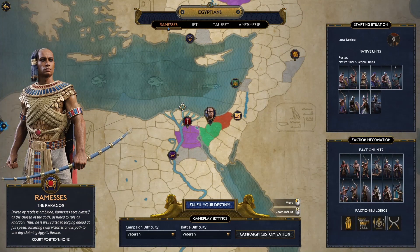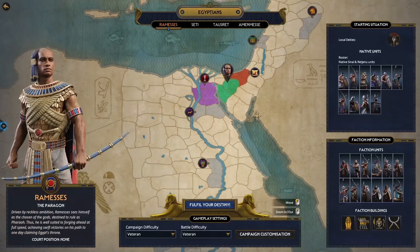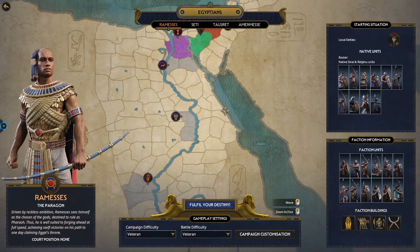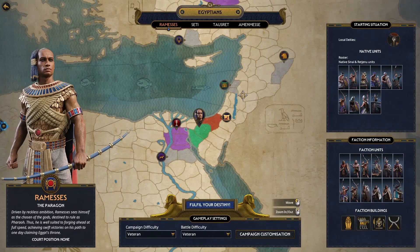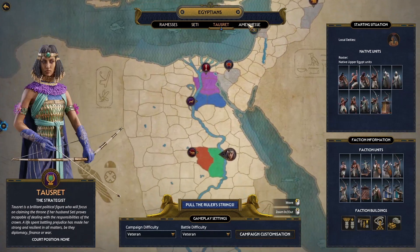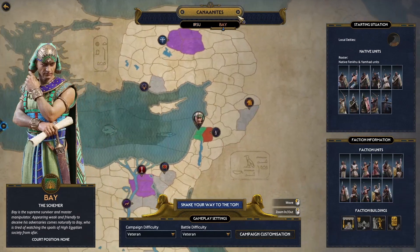So the game — it's set in the Bronze Age period, this is the map. It has been a requested era for a historical Total War game, although not the most requested, since that is for medieval or empire eras. But I believe in judging a game for what it is, not for what it is not. So what do we have? We have eight playable factions: the four Egyptians, the two Canaanites, and the two Hittites.